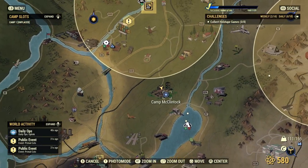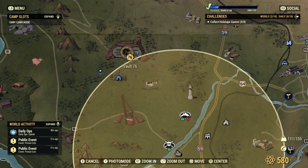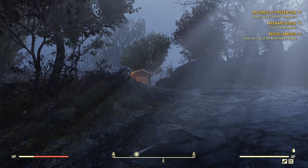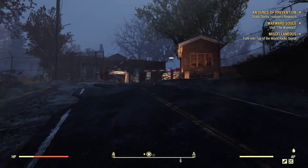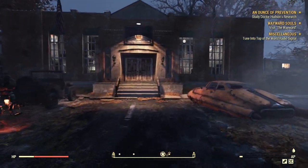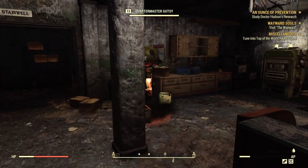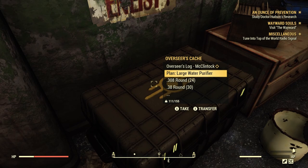Now for the large water purifier plan, also called the industrial — the biggest water purifier you can get — it is located at Camp McClintock. It is a great place to go to early on because you're going to be coming back here for multiple quest lines. Inside, once you head up into the building on the left hand side, you're going to find another overseer's cache, and with it the large water purifier plan.